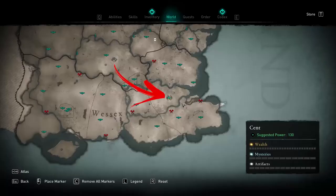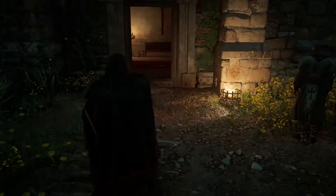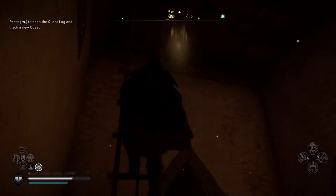In the top right corner of the Kent region, you can find a location that takes the name of St. Hendrion's Priory. Inside the church, you can shoot at the stairs to access the upper floor, where you can find a wealth chest locked by two keys.